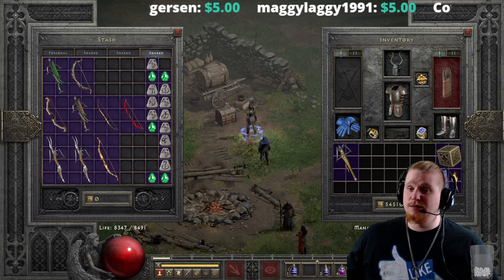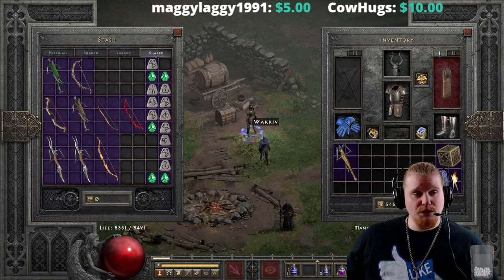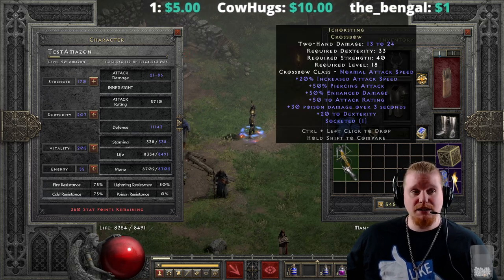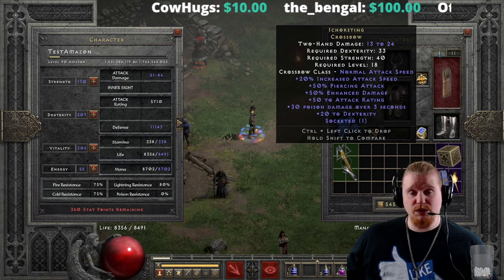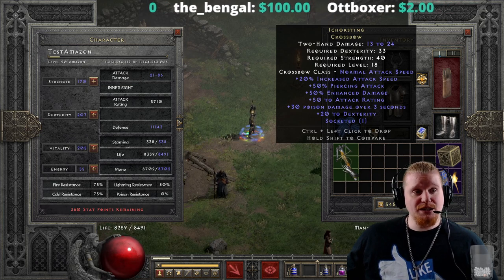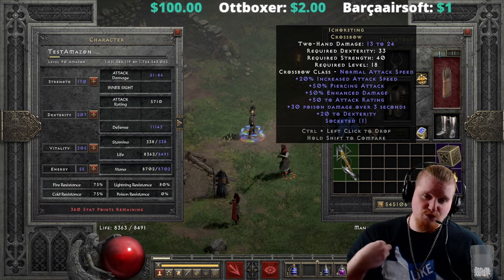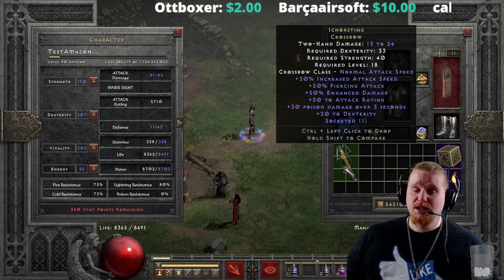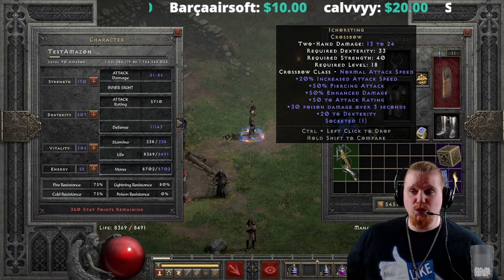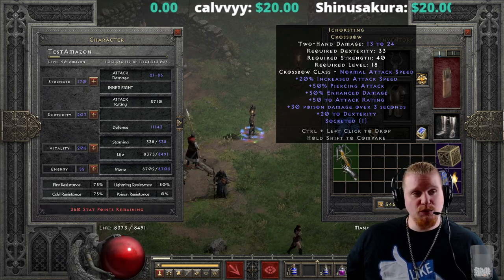Hello guys and gals, welcome to another episode of Unique Items. Today we're going over another crossbow — this one is the Ichor Sting, which I always called Ichor String for some reason — must be a reading comprehension issue. 'Ichor' refers to the watery discharge that comes from a wound, and 'sting' is self-explanatory, so it's essentially about making wounds on the target.